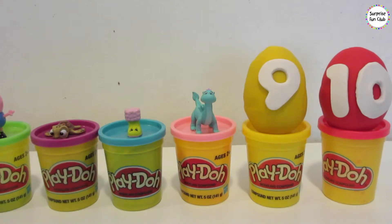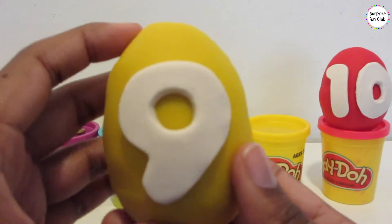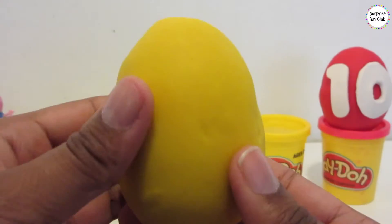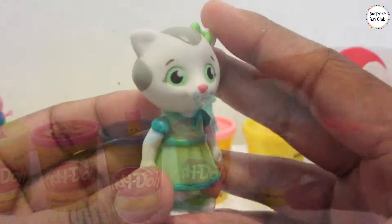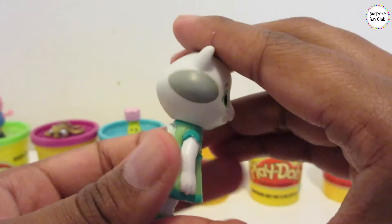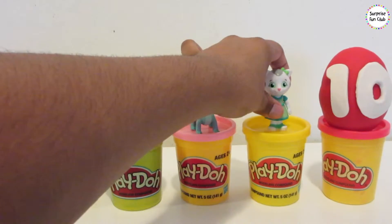What comes next, friends? Number 9 — that's right, you guys are so smart. Number 9. Nueve. Number 9 egg has yellow Play-Doh on it and a white surprise egg, with Katarina Kitty Cut in it — with a pretty green dress, pretty green eyes, and pretty green shoes — in the number 9 egg.